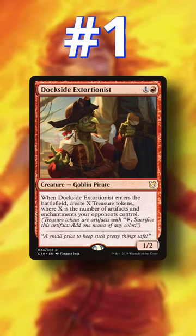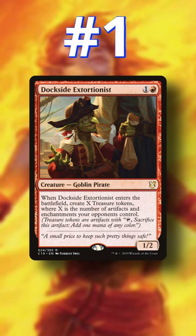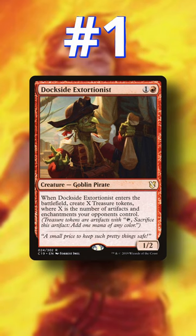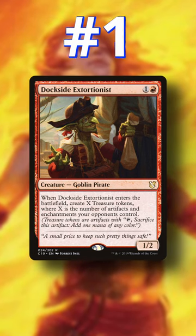Number 1: Dockside Extortionist. This goblin can turn 2 mana into 10 mana with ease. The prevalence of Mana Rocks in CEDH makes it the absolute best Ritual in the format. You can loop it, reanimate it, bounce it and recast it. It's just beyond broken.